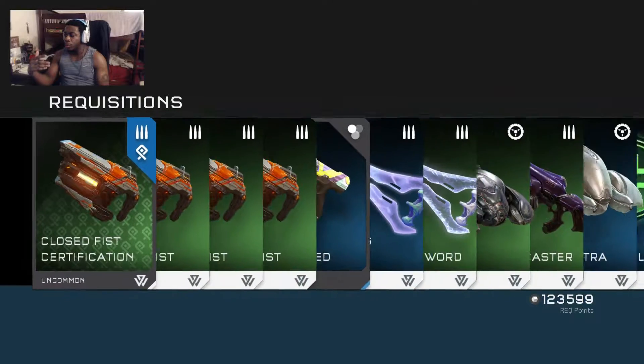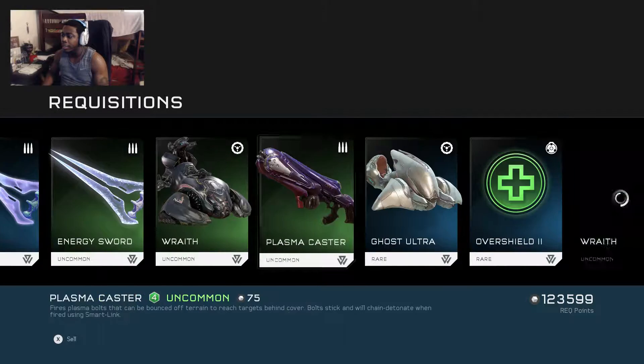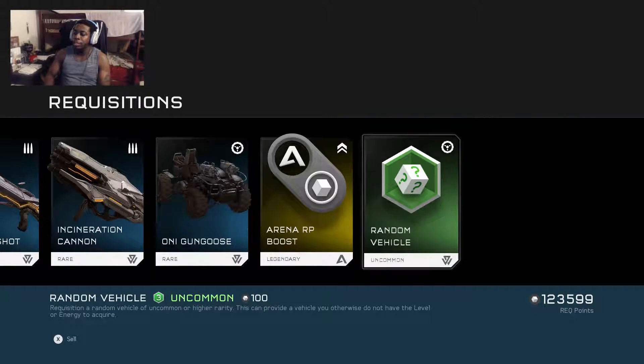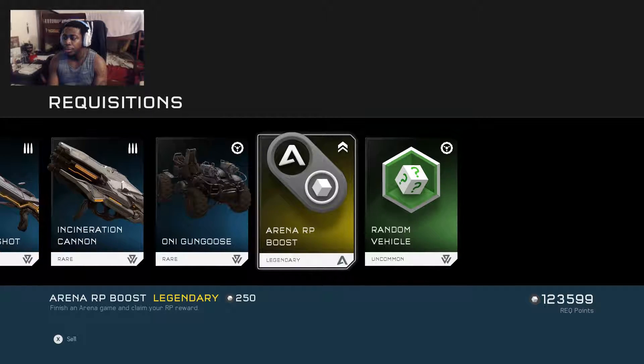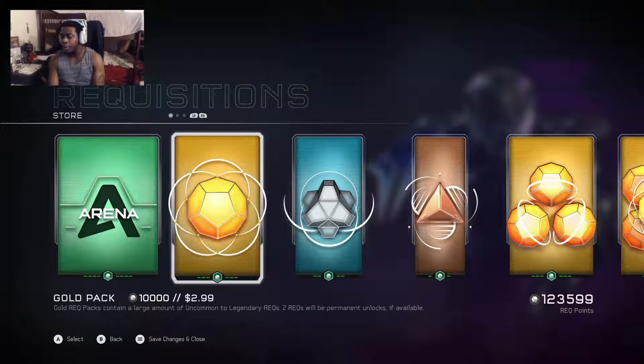Let's keep going and see what else we get — I'm gonna try to rush through this as quickly as possible because it gets incredibly long. Oh, that's pretty sick — a scratched camo for the pistol, that's pretty dope. And I got an arena RP boost legendary. Cool, cool, cool — feeling good start, loving it. Let's keep going.